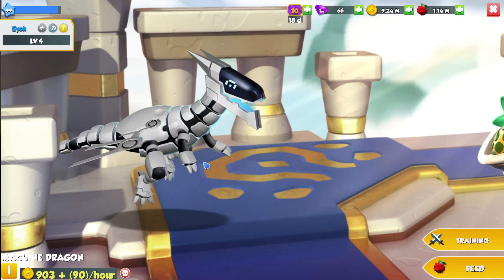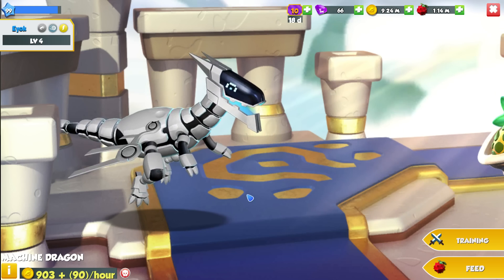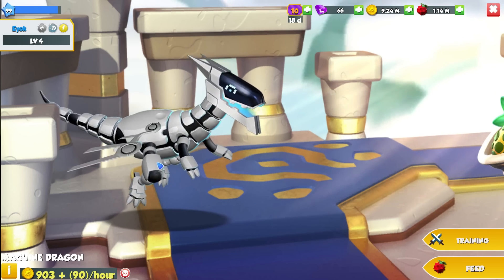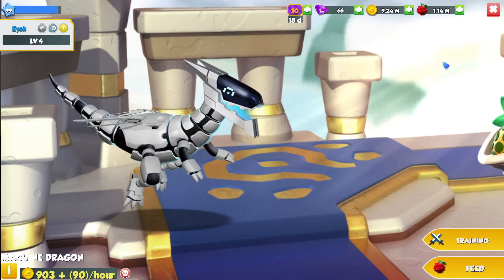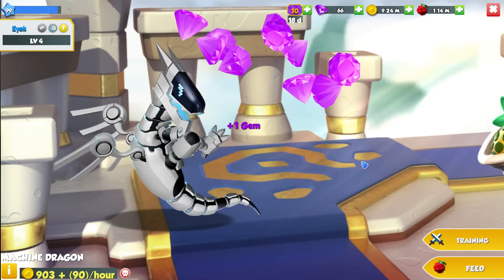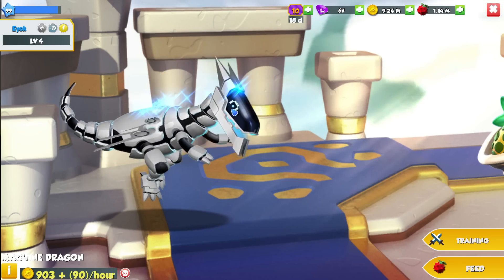Because of the wing animation, it doesn't actually look like the wings are 3D. Unlike the rest of the dragon, it just looks like a 2D cut-out picture just sort of moving up and down. But what can you do, right? I'm happy that we finally managed to get the Machine Dragon.